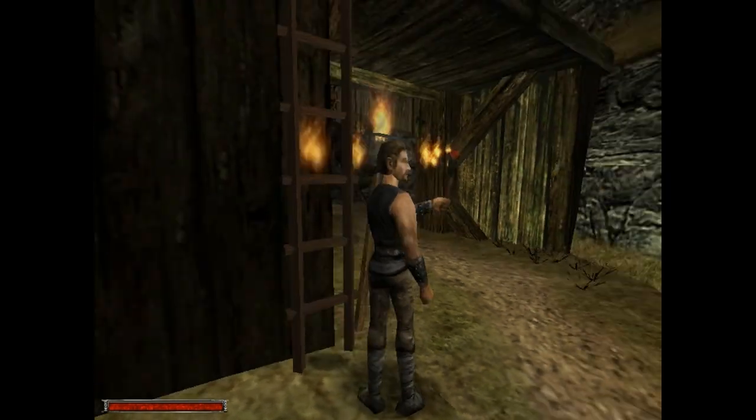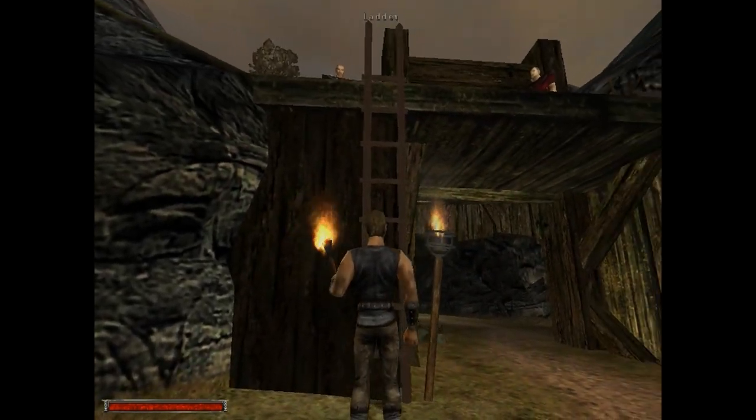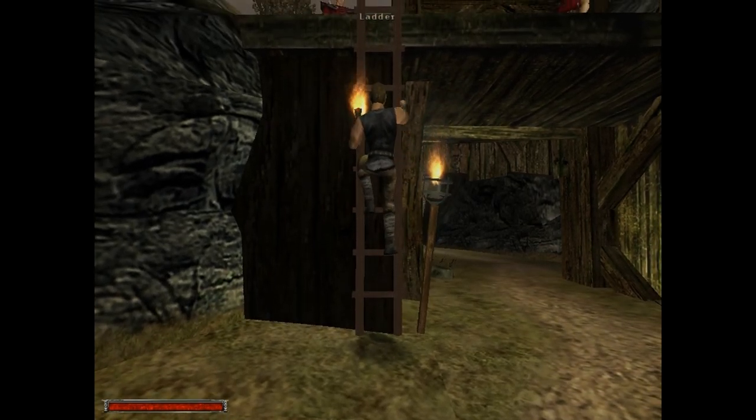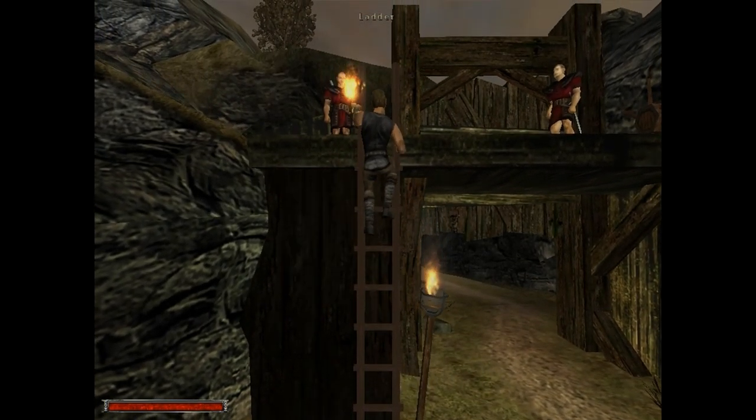There we go, we'll light that one. And then if we want to climb this ladder, same deal as lighting the torches — just hold the button, push up, and up we go.